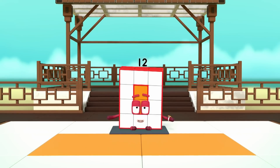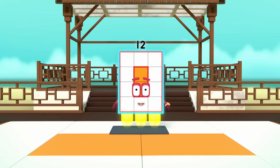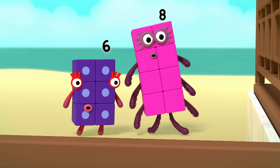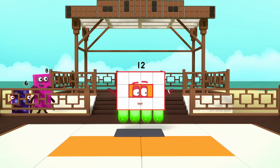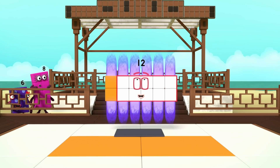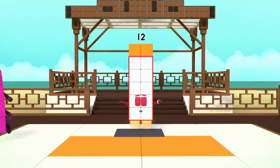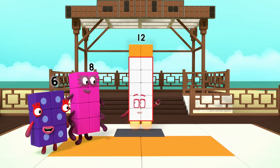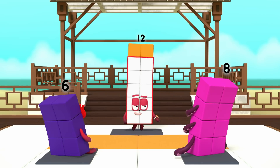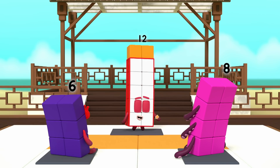I am twelve. I am three by four. I am a rectangle. I am also four by three. And I am a super rectangle — I can take many forms. Switch — I am six by two. Turn — I am two by six. I am a rectangle. Welcome, my friends. Would you like to master the way of the rectangle?